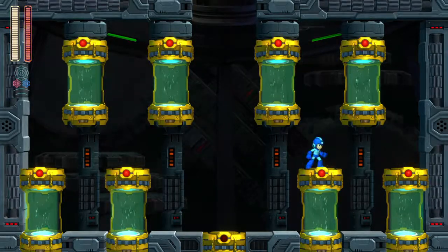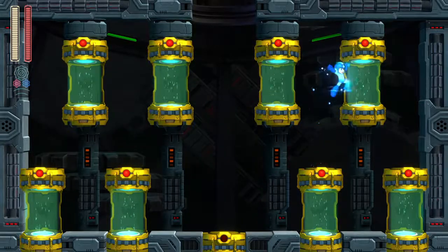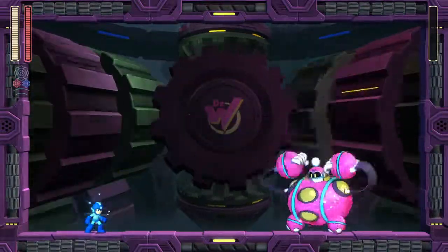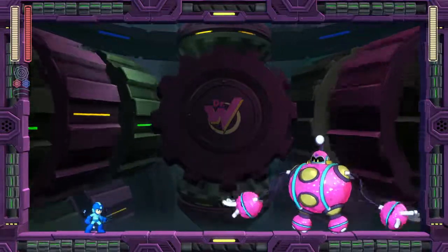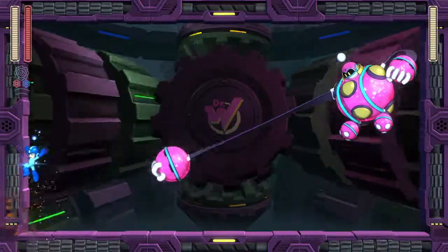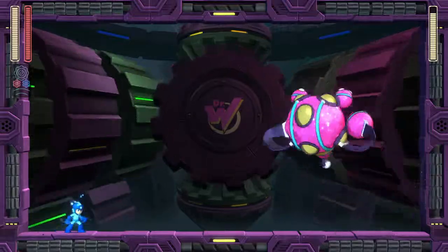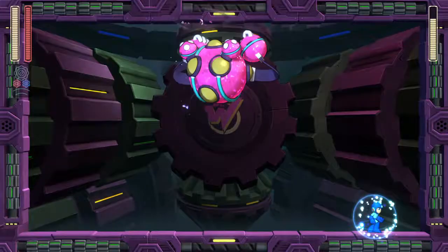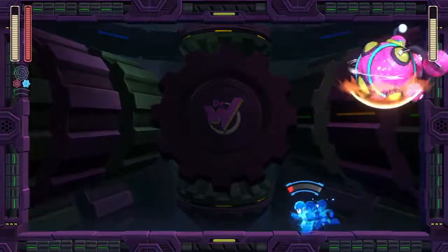I'm going to start the fight out with the buster. I think Bounce Man is one of the easier fights. I do try to bait him into showing a couple of his moves, because for the most part all he's going to do is bounce around. He does punch at us — he usually starts the fight out with it, as you can see. But when I shot him, it immediately impacted the way he was bouncing, which is part of what makes him annoying.